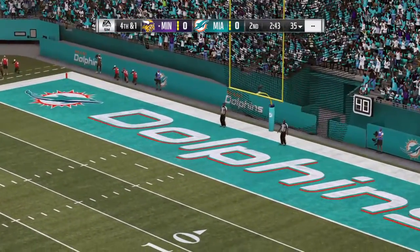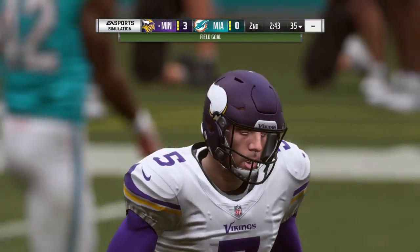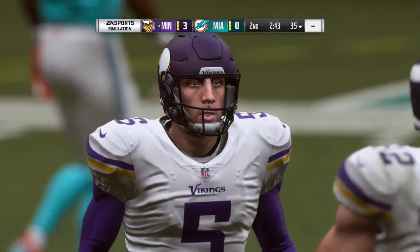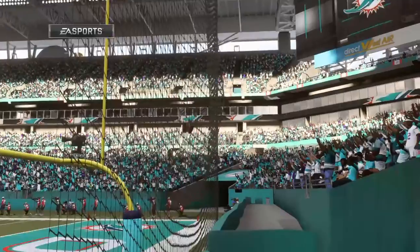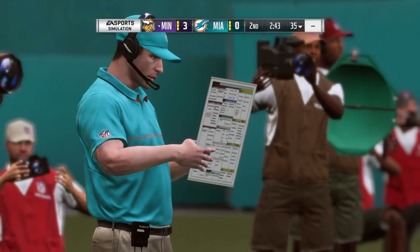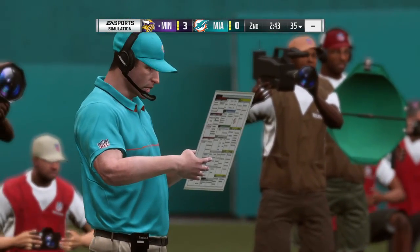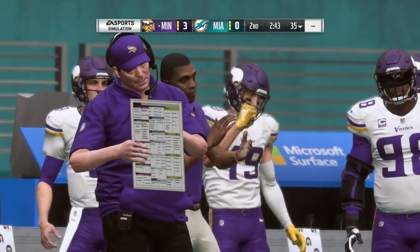Bailey is able to knock it through and the Vikings have a three-nothing lead. Still no touchdowns in the first half but we do have some action on the scoreboard with the field goal. Anytime you get to the red zone and don't come away with six points you feel like it's a disappointment, but in a game like this being able to kick field goals means you're right there — just looking for that big break to take you over the top.